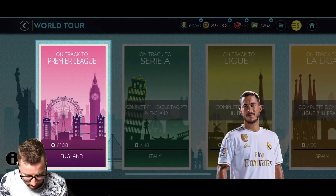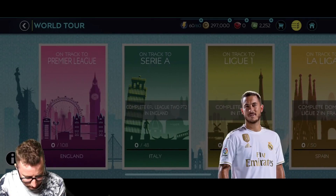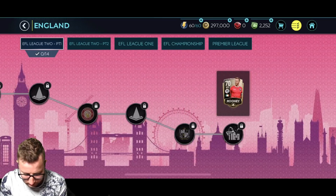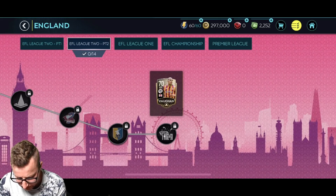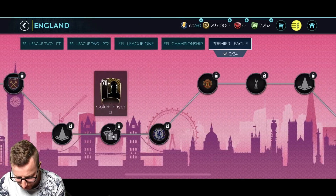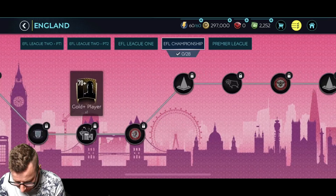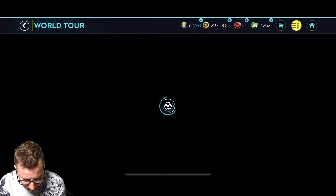Let's check out World Tour. Welcome to the World Tour. This is where you can play the different leagues all the way to getting yourself the Legend Chapter. So the first one you have to do is play through the English League. There's a lot of different leagues you got to play — basically playing through a bunch of matches. They start off pretty easy, so it's basically the exact same as the campaign mode we had in the previous one. It's kind of another campaign mode, all the way up to the Premier League. The cards are 78 overall — pretty low overall cards.